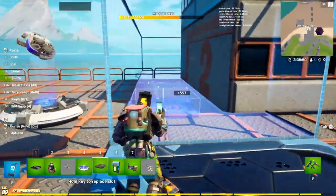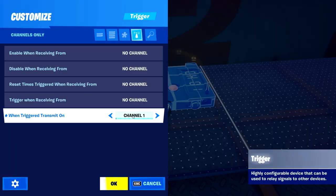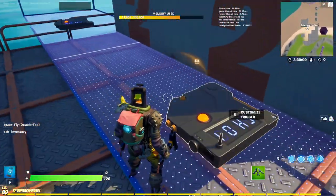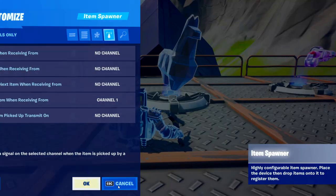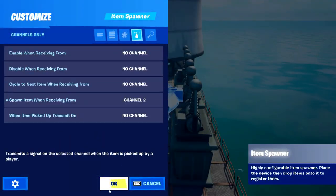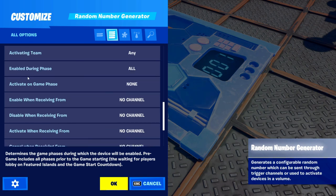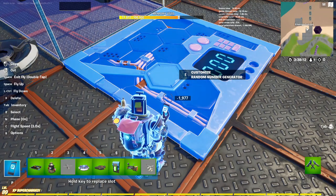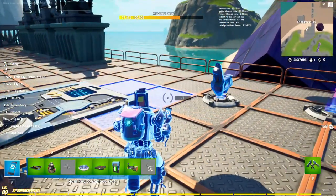Now set down your triggers. Set the first one to receive from channel one and the second to channel two. Turn the sounds off so you don't hear them activate. For each item spawner, go in and set spawn item receiving from channel one, then copy those over and change them to channel two. To activate on game start, set enable during phase to activate, game phase to game start. If you want to add a third set, add another trigger on channel three.